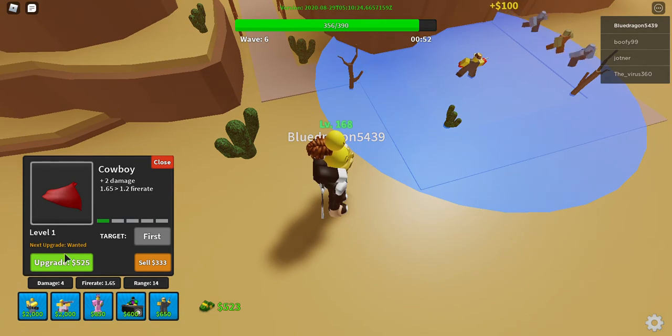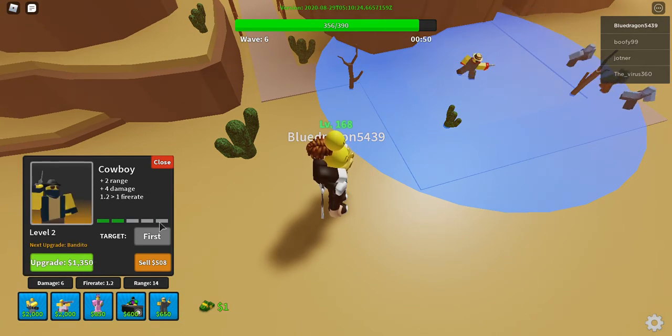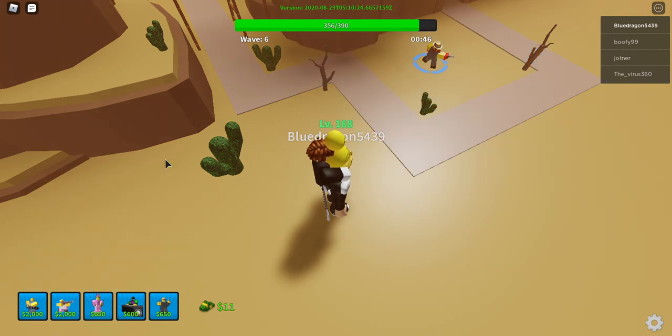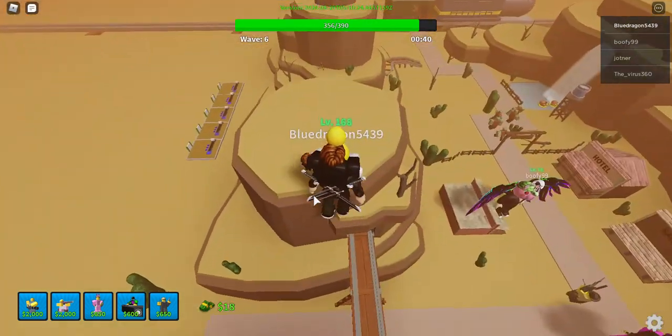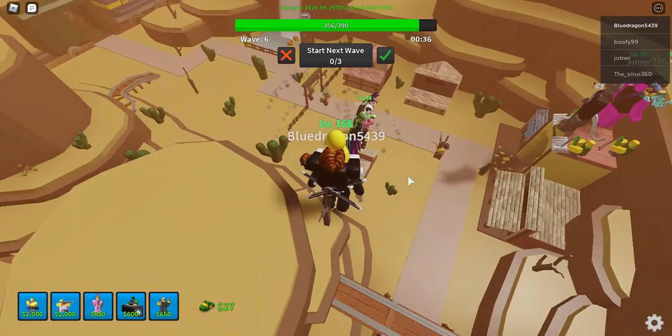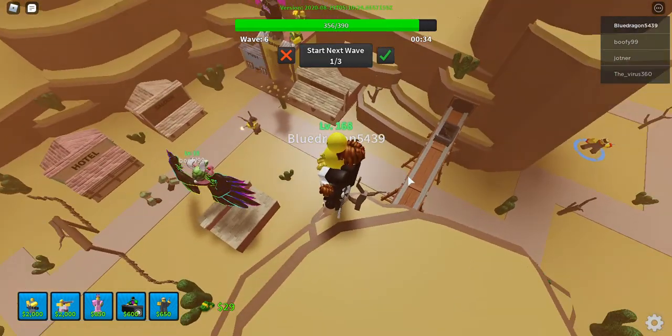That's why I suggest you put towers near the beginnings of the paths and not right in the middle of them — that way you don't have a bunch of zombies piled up and then lose. Also, I know I'm using Cowboy during this, but if you have Soldier or anything else that's decent but also really cheap, just place that at the beginning.